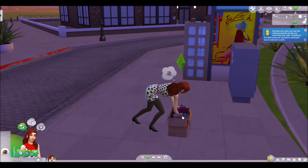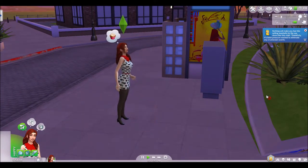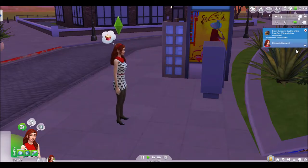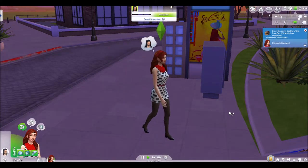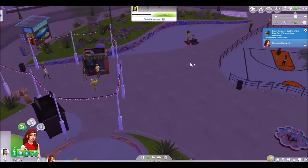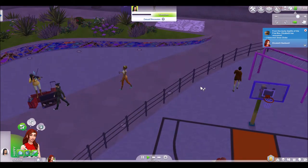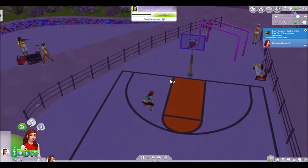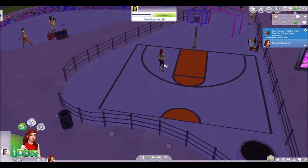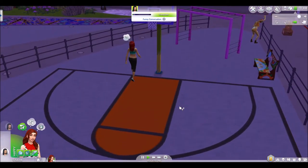So apparently we can look for snow globes in these boxes. Did we find one? We got a snow globe — very cool! I like how this is sort of open-world-y. The Sims 4 is not open world like the Sims 3 was, but this gives that open-world feel and I like it.